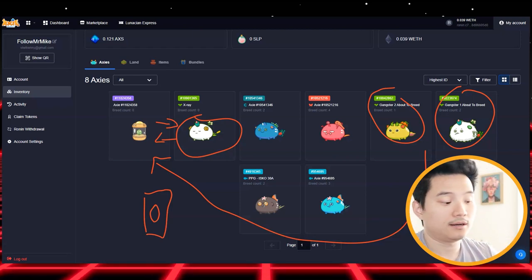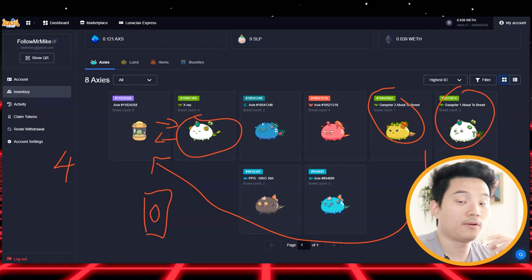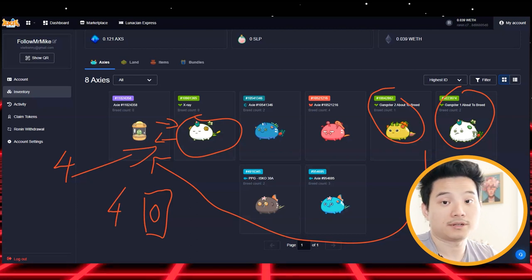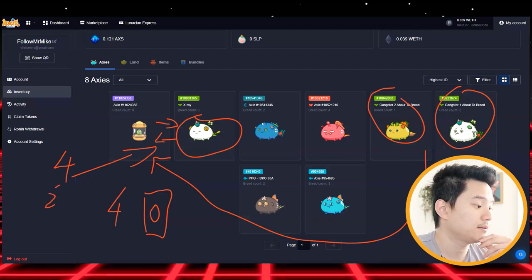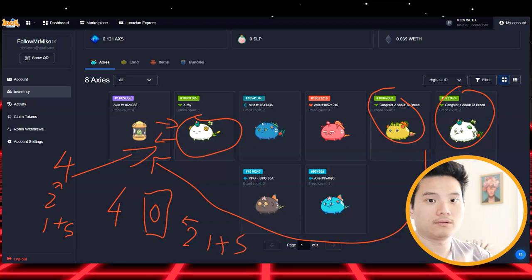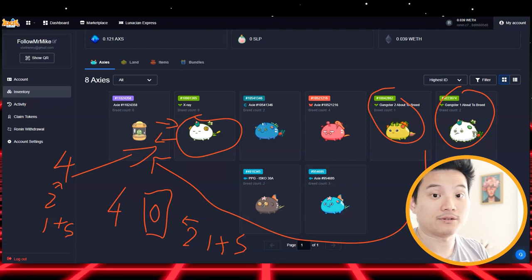My Axies can breed around four times, and those four babies will breed with this other Axie — so this Axie will have around four more babies. What do you do? You sell two babies right here, or you can put one as a scholar and sell one. The list keeps going and going and you make a lot of money. But this is a long-term investment — you need to estimate around 60 days to get your ROI back.